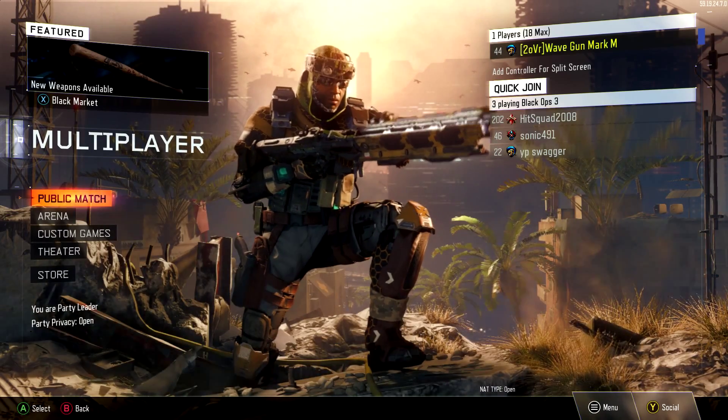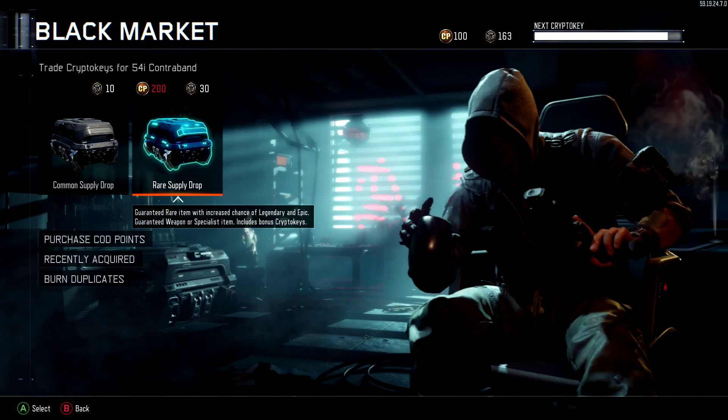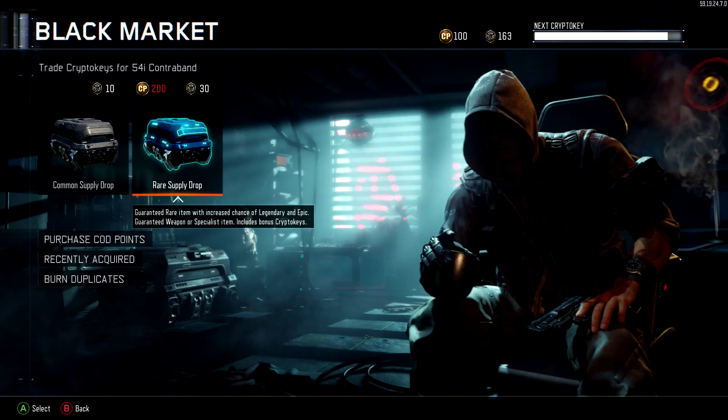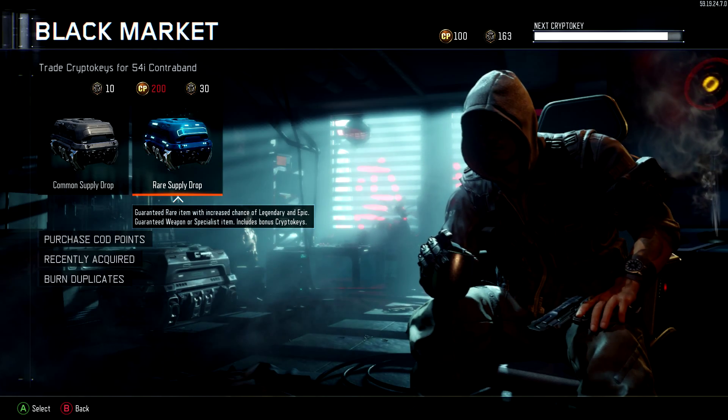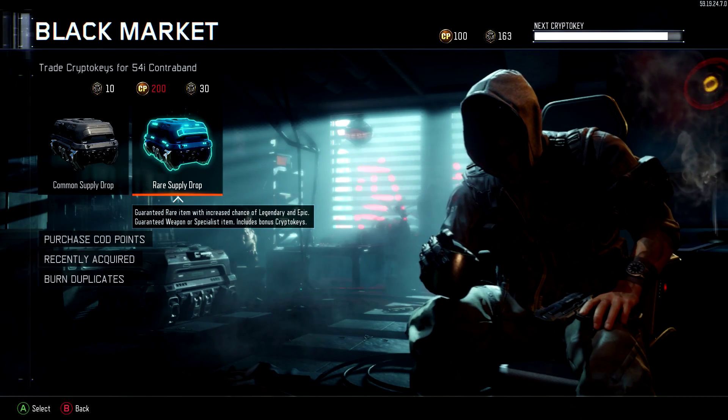What's going on today? My name is OVR Petricor, and I'm back again today with another — as you probably guessed from the title — supply drop openings. I got about 160 crypto keys from last night, and I'm really trying to get one of the new weapons like the HG40 or something really good. So let's see what I get from the first one, let's go.